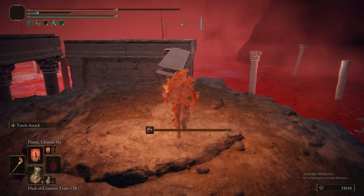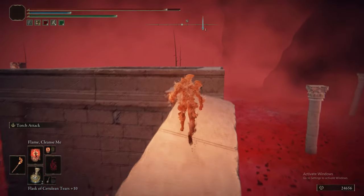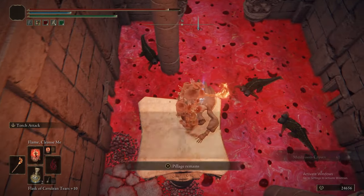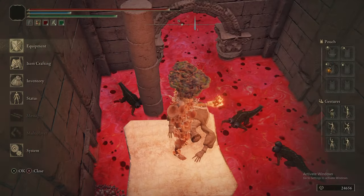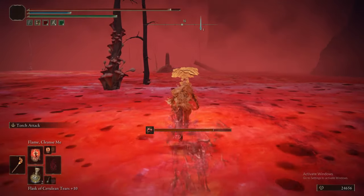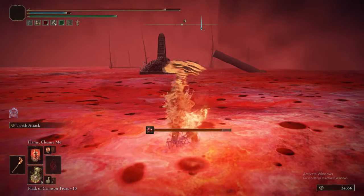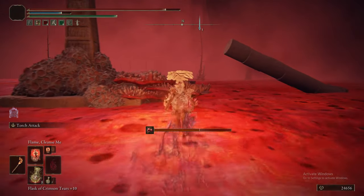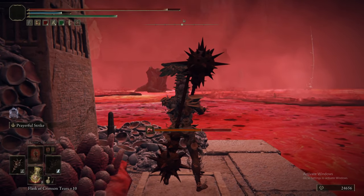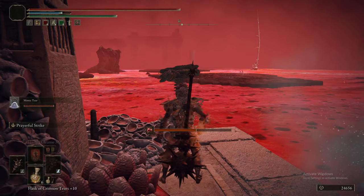We're heading up this bit of fallen ruin to jump over onto a platform, because there's actually the better version of the Mushroom Set — at least the head piece — which will also give us some more immunity and hence rot resistance. The Mushroom Crown has a quite unique effect: it gives you the same effect as the Kindred of Rot's Exaltation Talisman — when you get poisoned, you get a temporary damage buff, that little red aura. If you stack them on a poison build, you're in business. Not only that, when you cure the Scarlet Rot, you still actually have the buff. Bonus points if you use a Raw Meat Dumpling to give yourself the weakest poison in the game — then you don't even have to worry about curing it.